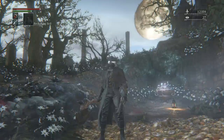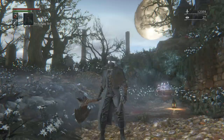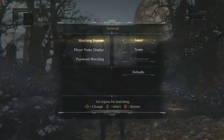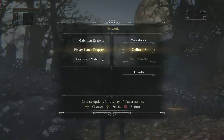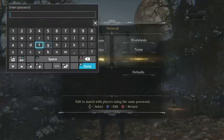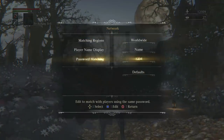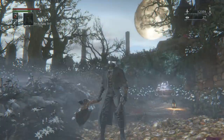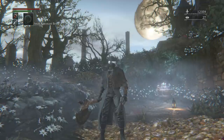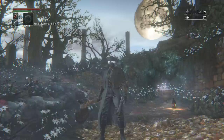Now that we've got all ten insight points together, go up to the little fountain — the messenger vendor — and buy your Small Resonant Bell. If you want to connect with a friend, go into your settings, go on Network, and you can change it to Local or Worldwide. You can choose whether to show your character name or your PSN, and you can set a password. Type in a password like 1-2-3-4 and your friend will have to enter the same password. One person rings the Beckoning Bell — which costs one insight point.